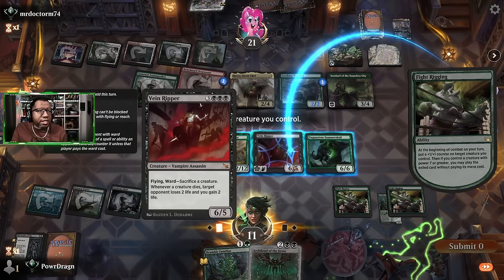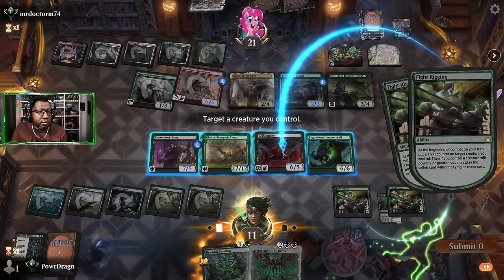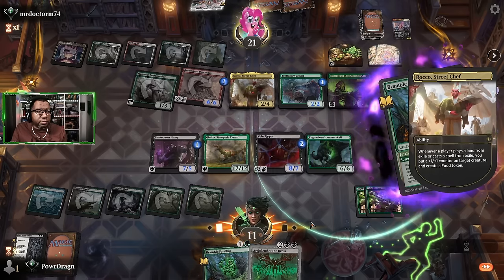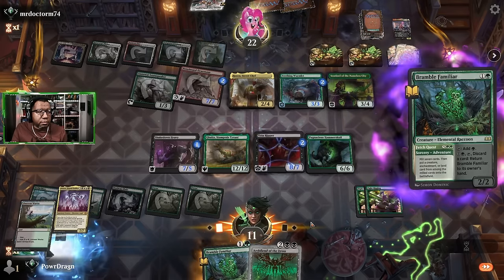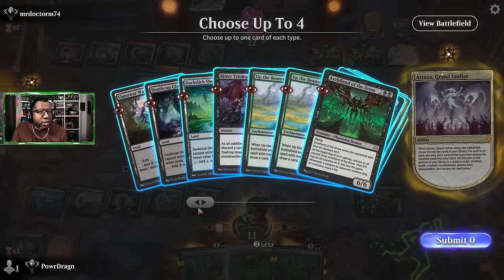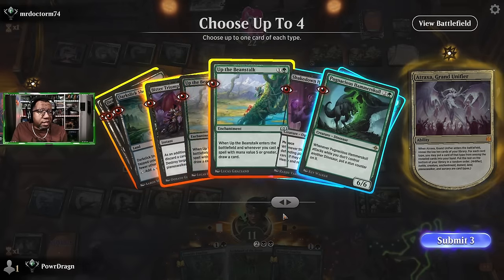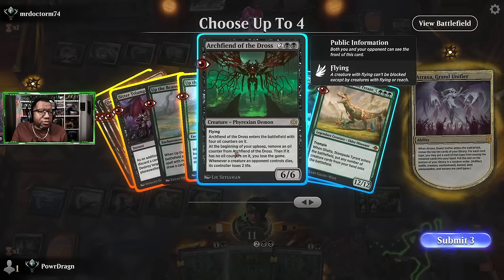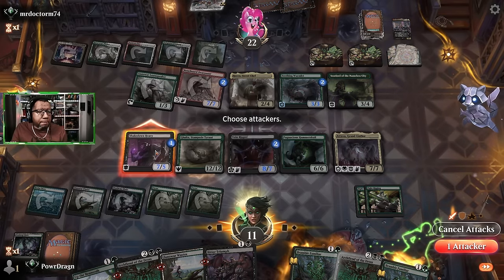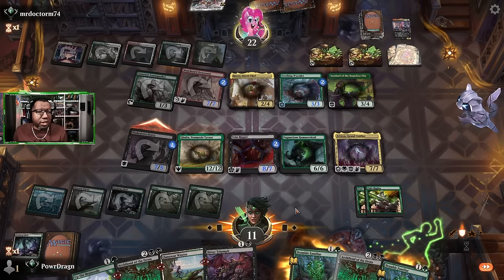Fight Rigging — do we just make this into a seven and force them to pump their dude? Not that it matters, we're probably not blocking that anyway. Yep, they're gonna get all the food they can handle. We got Atraxa. How many cards do we even have left? I feel like we're gonna deck ourselves. Take a land, take a Bitter Triumph because we need to be able to kill the dragon. Take this as an enchantment. Might as well attack — what's the worst that's gonna happen? They block and kill it, sure — we get some life off of Vein Ripper.